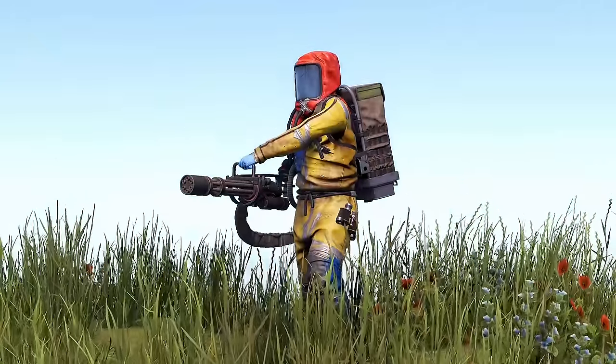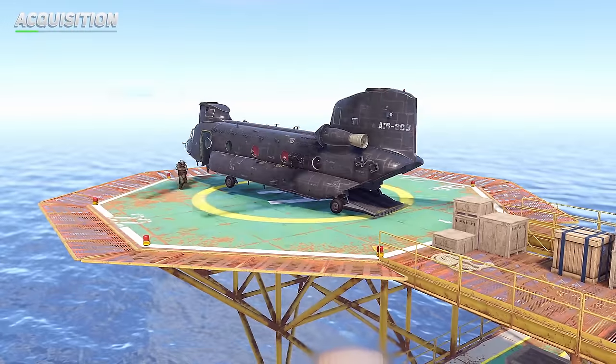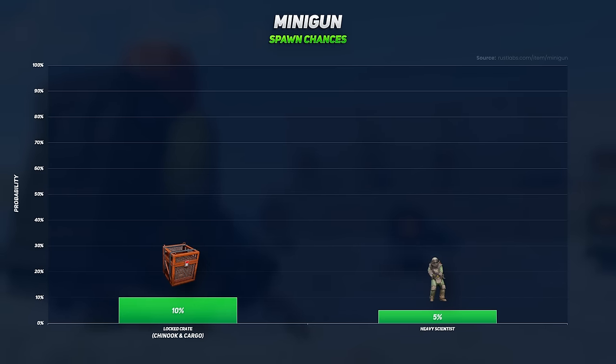The minigun can't be researched or crafted — it can only be obtained from a locked crate or a heavy scientist, who now also have the chance to wield the minigun. Here's the chances for finding the minigun in these places.